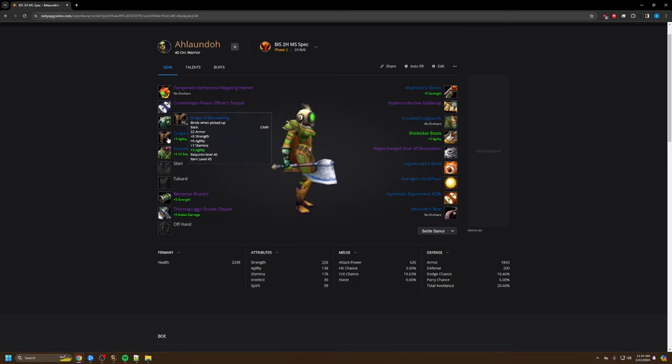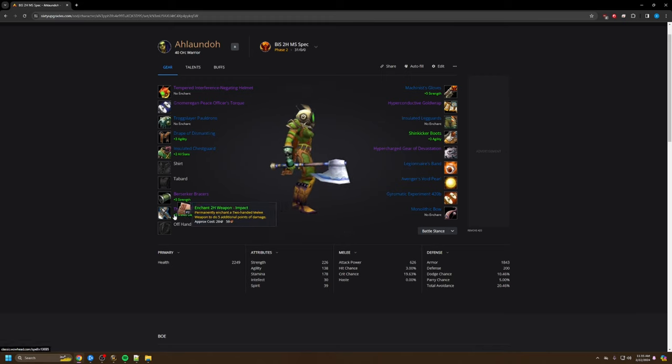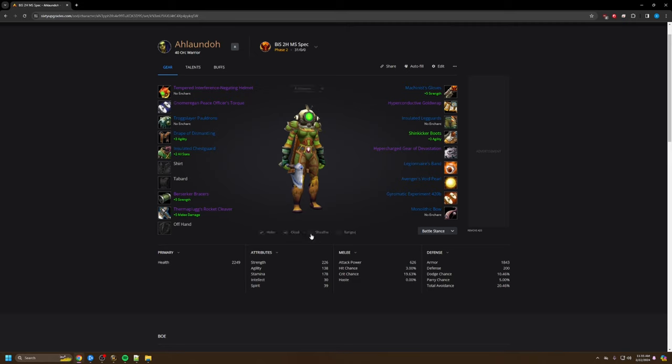For enchants, these are really the only ones you can take. Dismantle is being buffed and nerfed constantly, so I don't really know how strong it is right now. I'm switching to Weapon Damage because not every boss is mechanical. I'll have links to the gear in the description.